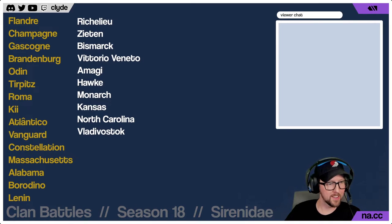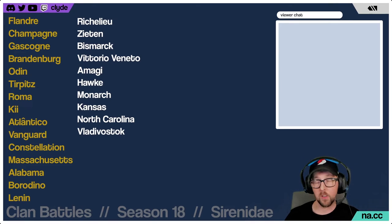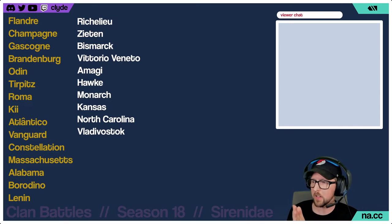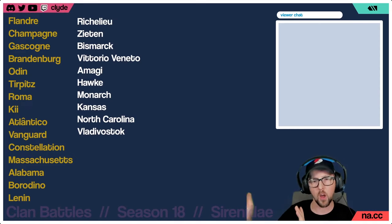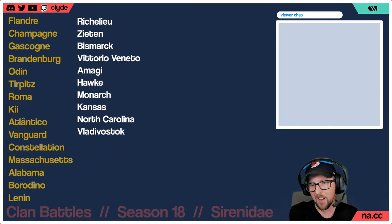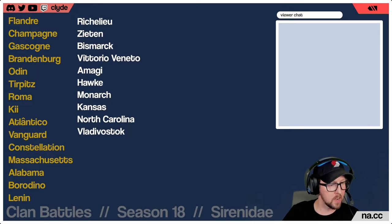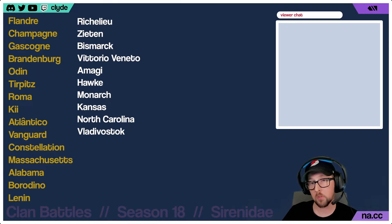Lenin is 63,000 hit points, Massachusetts is 66K, and Vladivostok is 73K. Massachusetts's fast heal somewhat compensates for lower HP. It's worth noting North Carolina has an 18.5% heal versus Massachusetts's 14% — the difference being that Massachusetts's heal comes back every 40 seconds, which is purely about that reload. We both like Lenin quite a bit, and it's not bad if you use it — the one caveat is just the lower hit points.